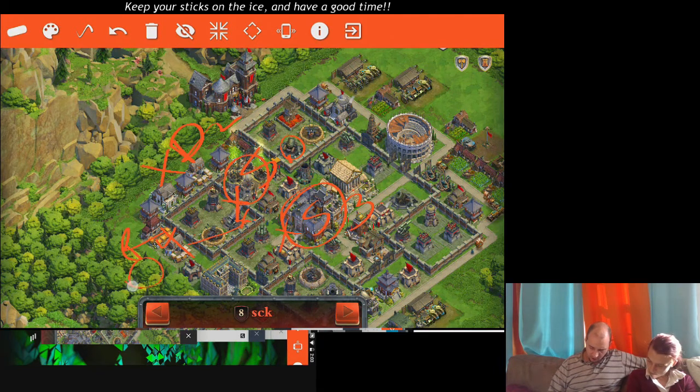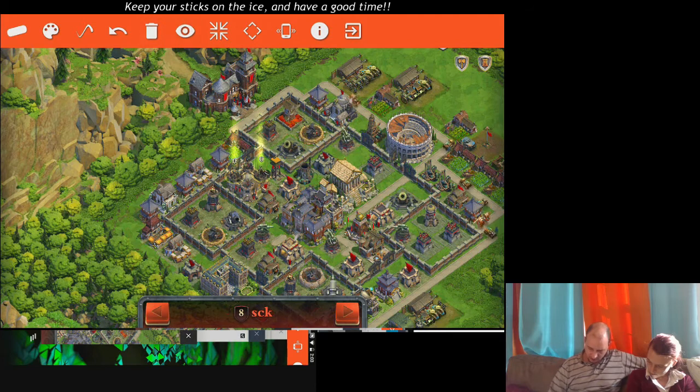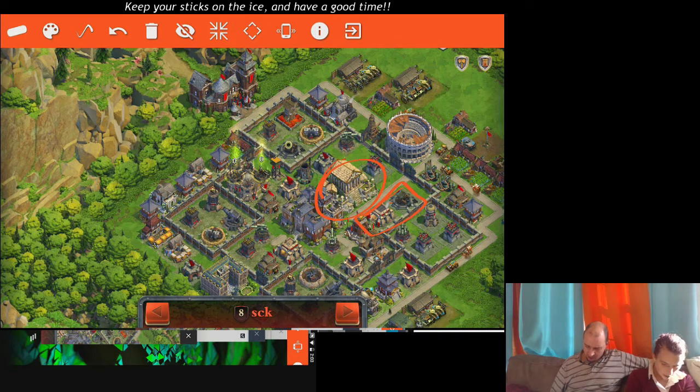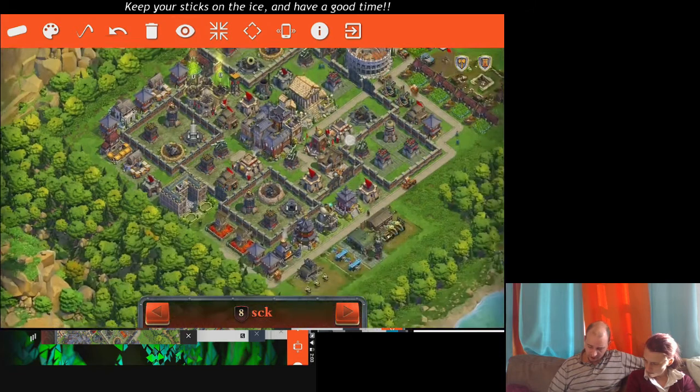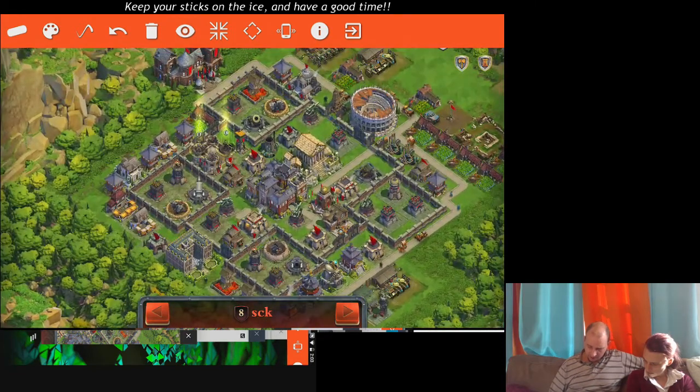It allows me to take out both the fort and the town center fairly quickly. I did think about going over here, but that is too close in range of Versailles, which we don't like. Short of that, other things to note on this base: he does have Acropolis. I've only brought one Betrayal, and that's for right there. Overall, this is not a very good base design.